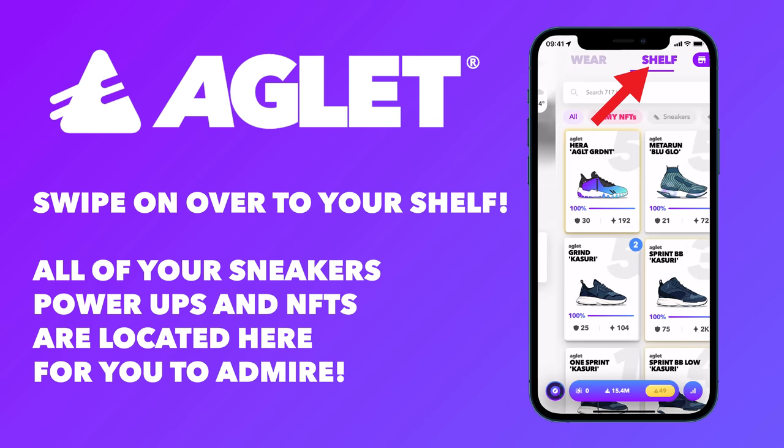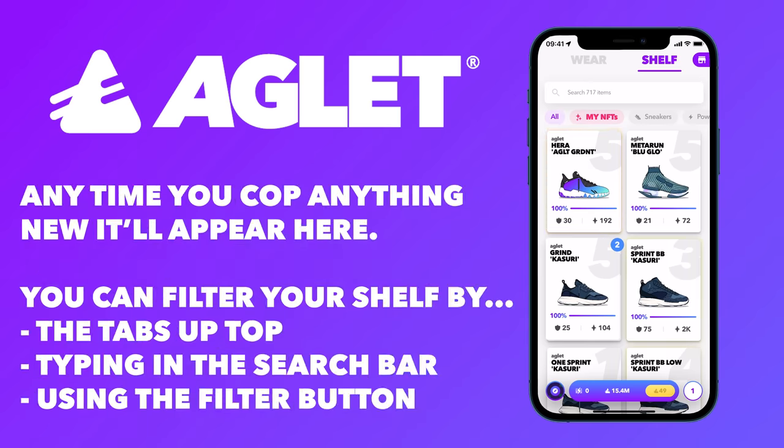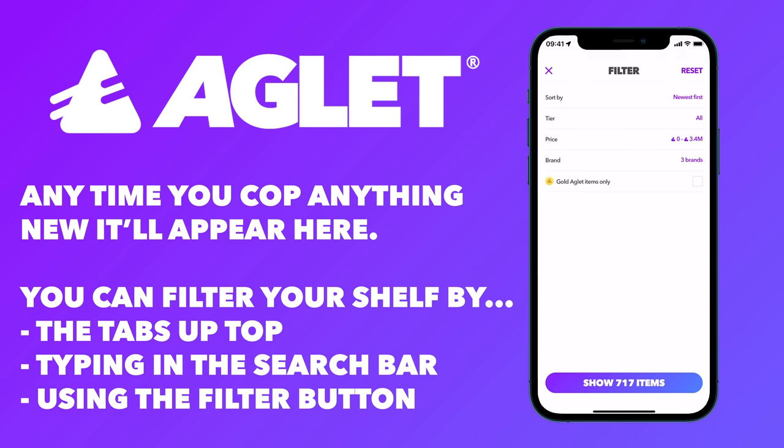Swipe on over to your shelf. All of your sneakers, power-ups, and NFTs are located here for you to admire. Anytime you cop anything new, it'll appear here. You can filter your shelf by pressing the tabs up top, typing something in the search bar, or using the filter button in the bottom right.